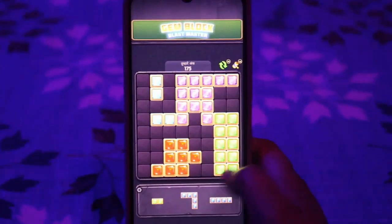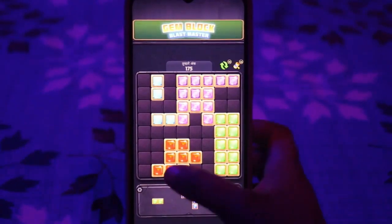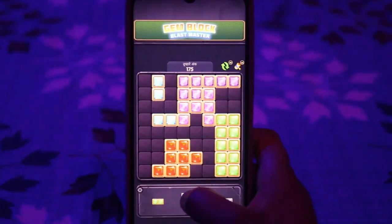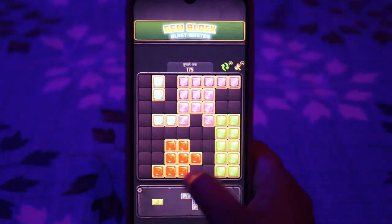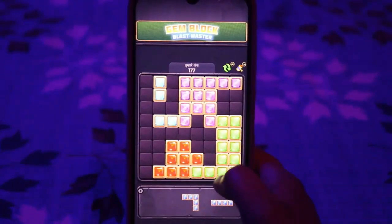Simply, the colors — you have to arrange everything from here. You can arrange everything from here, and automatically, when you blast it, it will be done.